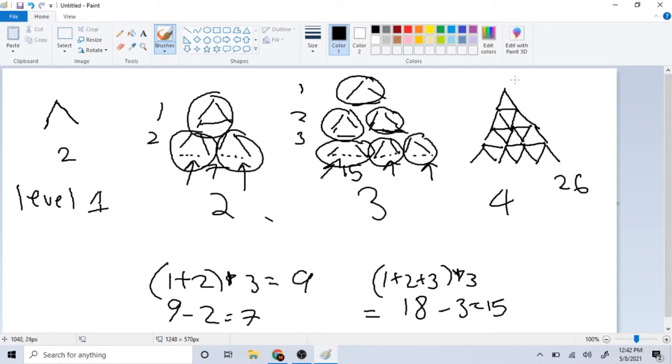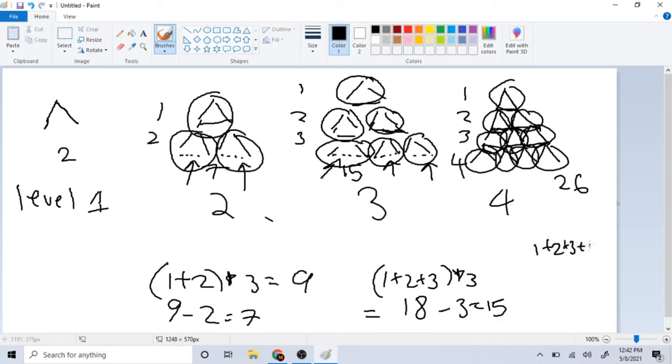For level four, there are ten triangles total. We do (1+2+3+4) × 3 = 30, then subtract the four bottom row cards: 30 minus 4 equals 26. That matches our earlier count of 26 cards.